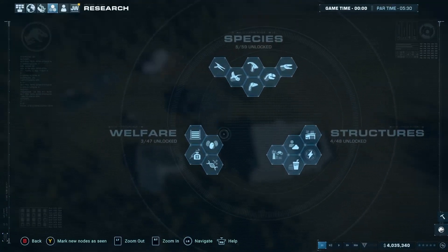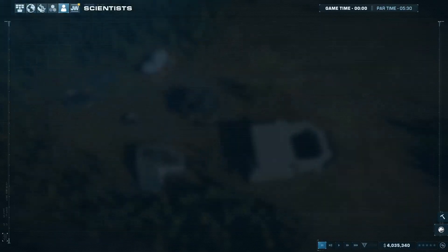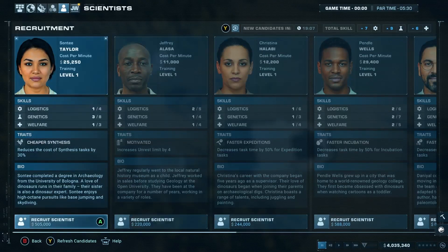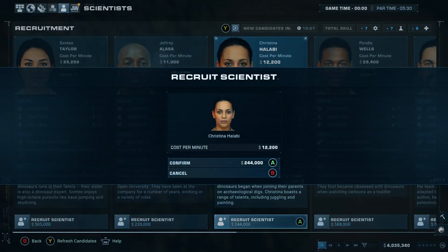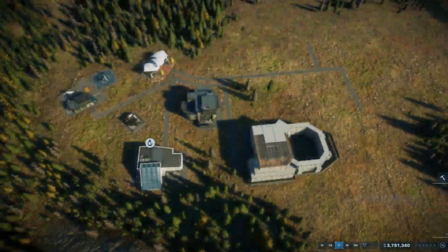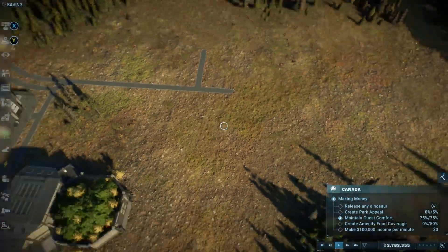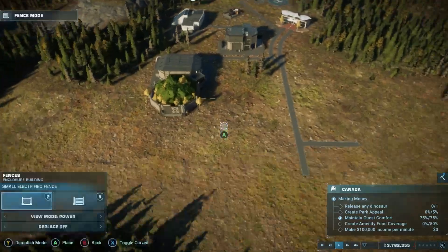All right, research. We need to research power for 300,000. We do have five out of five scientists and we can recruit more. For a cheap option, let's go with faster expedition at only 12,000. Until our expedition team arrives, we are going to start setting up the paddock for dinosaurs and get everything ready.